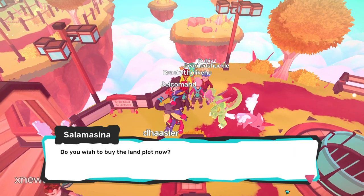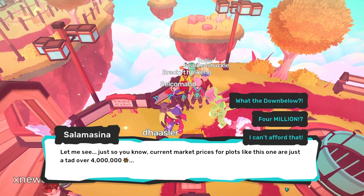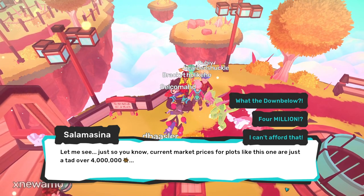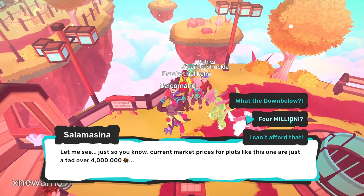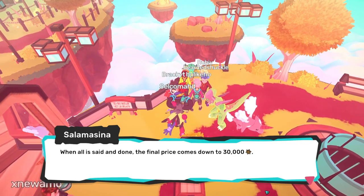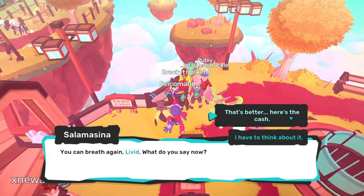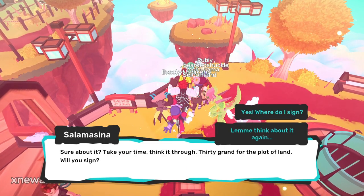This leg of the quest is now complete, so head back to Omninesia to speak with Salamisena. All that is left is payment in order to own your own plot of land — a cool four million Pansun. Due to going to the lengths you did to find Kale, you'll get it at a fantastic discount of only 30,000 Pansun. Actually affordable, so congrats — you now own a property deed.